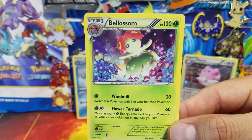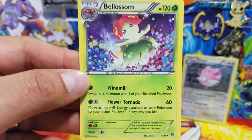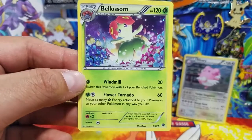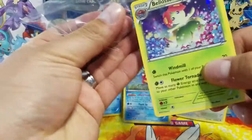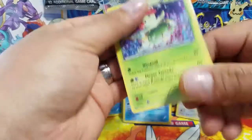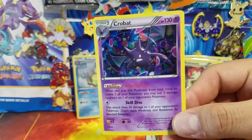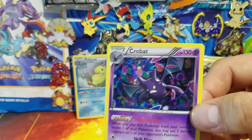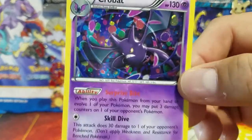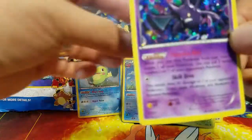Here we have Bellossom, which is really cool and cute — this one needs a Sun Stone and came out of an Ancient Origins pack. None of these are actually promos; they're reprints straight from their respective sets, so it's a little white lie on Pokemon's part. Bellossom also has the galactic foiling. Last but not least, Crobat — I believe it came out of Phantom Forces — same foiling process, and it needs happiness to evolve.